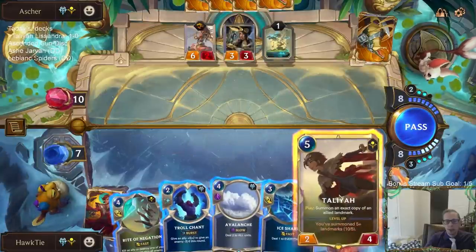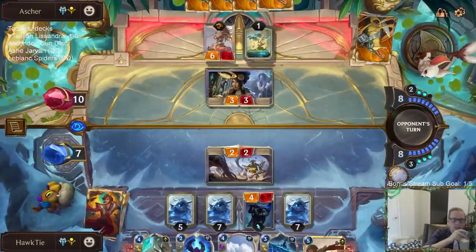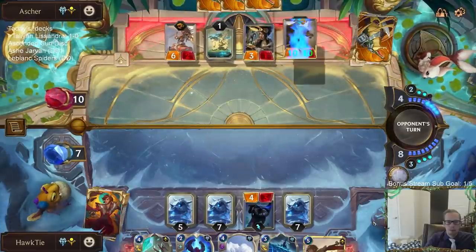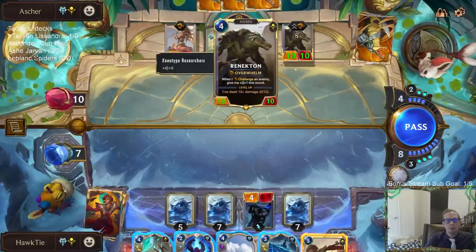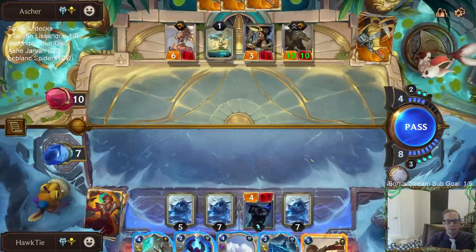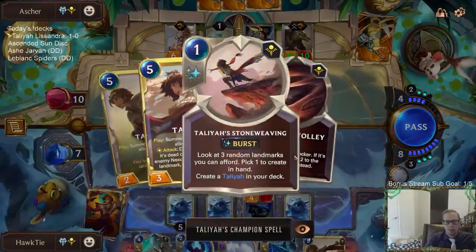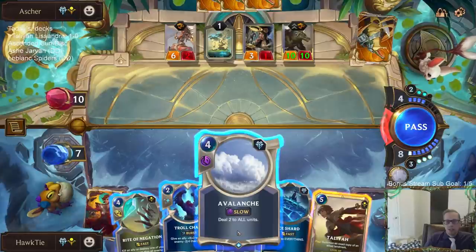I can't copy that. I should have just cast the Avalanche first — that's what I should have done instead of attacking. The attack was... I'm now figuring out that I should not have done the attack, because now I don't get the Talia attack. So I should have cast the Avalanche first instead of attacking. The good part about attacking with the 2/2 is we get to kill the 3/1. So this has to be four or less to advance to zero — not five or less.